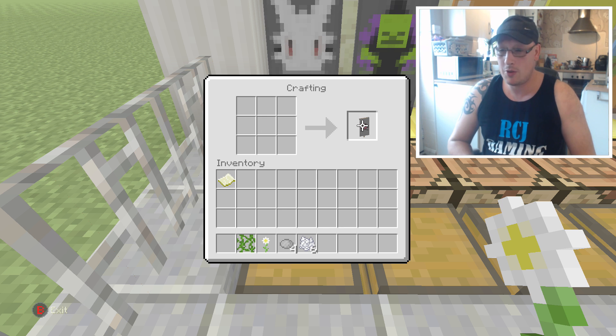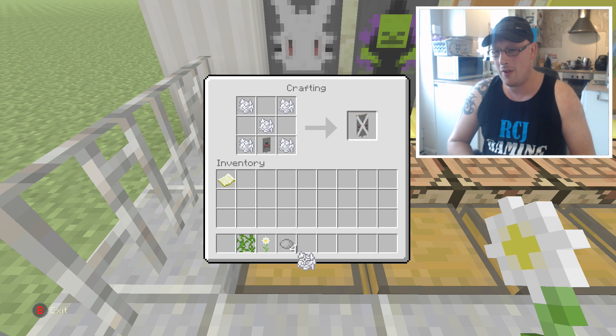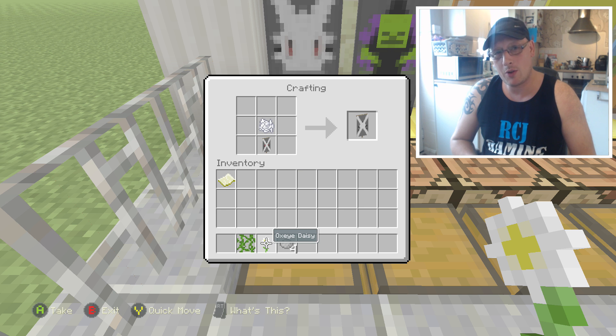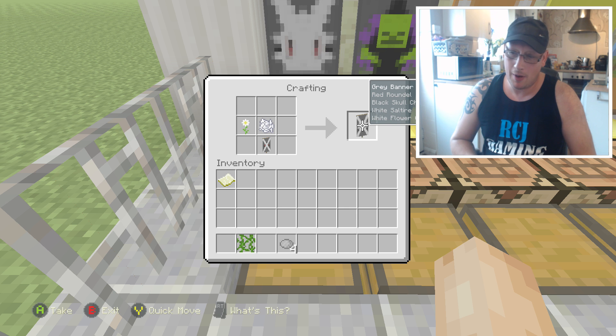Take your banner and put it back onto the bottom, then get some bone meal and lay five bone meal out — four in the corners and one in the middle — so you've got a white X on your banner. Once you've got that, it goes back onto the bottom with a bit of bone meal, and you'll also need an oxydaisy next to it. You can see the bunny is now starting to come through, which is fantastic.